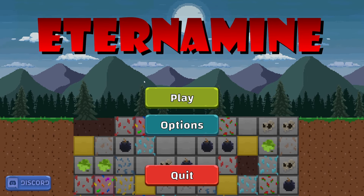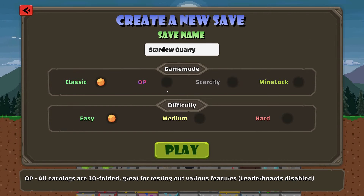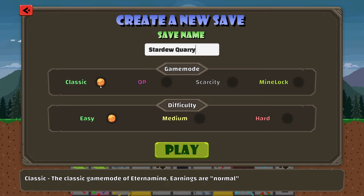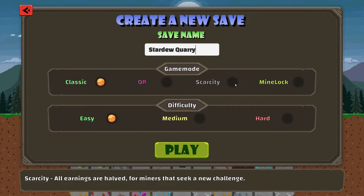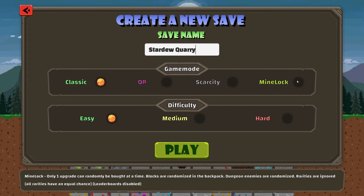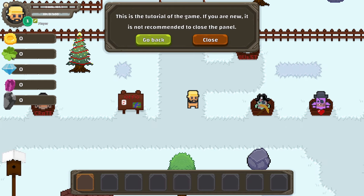Welcome back! Today we're checking out Eternal Mine 2.0 — just came out, so let's jump in. We've got classic earnings, normal earnings, OP earnings which are tenfold — great for testing features — and earnings halved. Mine options include: only one upgrade can randomly be bought at a time, blocks are random in the backpack, dungeon enemies are randomized. Classic game has a heavy focus on mining; main objective is to earn as much as possible.